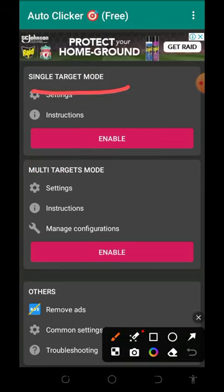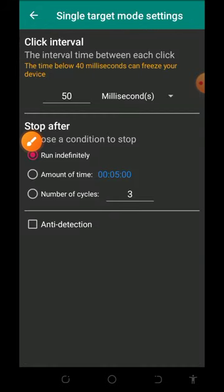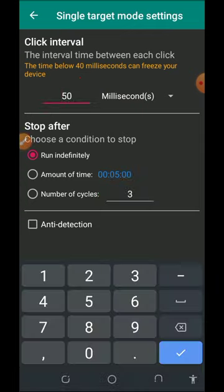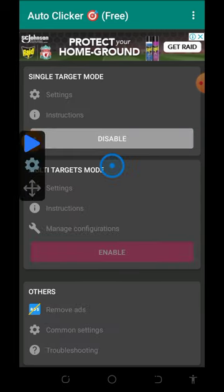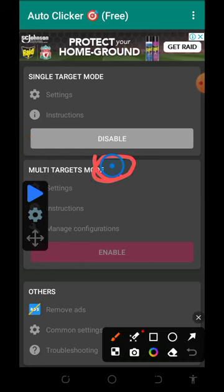They have a single target mode and a multiple target mode — we are going to use the single target mode. Tap on Settings and set it up the way I did: enter 50 milliseconds and then 3 clicks. This means within 50 milliseconds, it will tap your screen three times. After setting it up, go back and tap the Enable button to activate it. You'll see a dragging bar and a tapping point appear on screen.